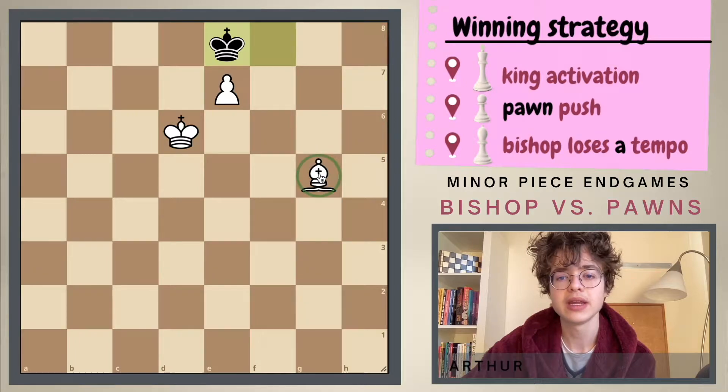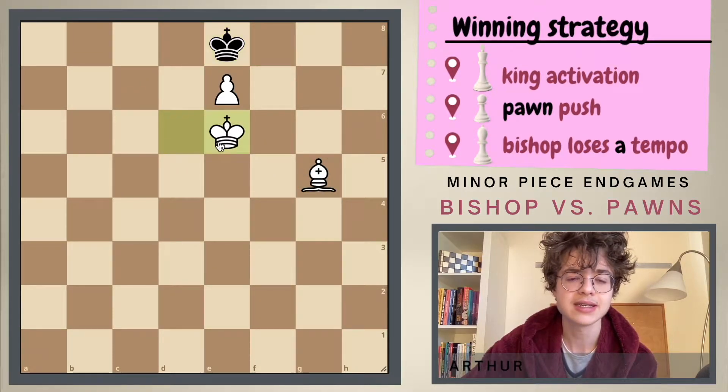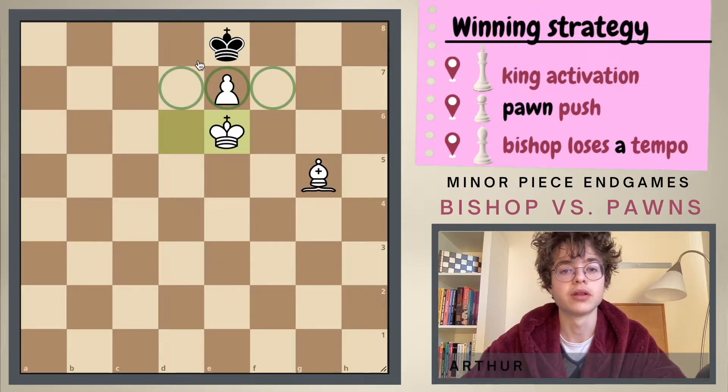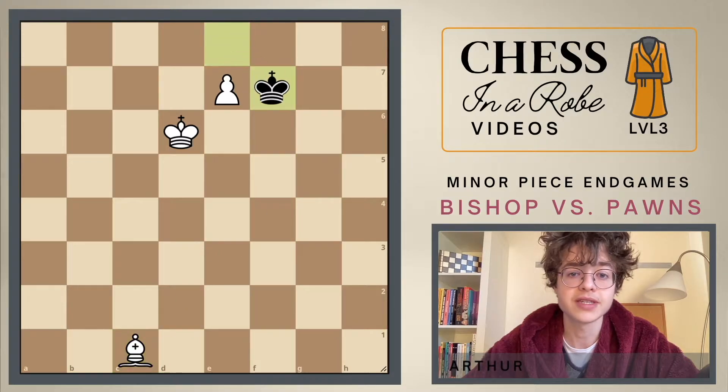So we want to play a waiting move with the bishop. We don't want to play the move king to e6 — this would be stalemate because the king controls d squares and the pawn controls d squares. What we want to play is some waiting move with the bishop. Say we play the move bishop to c1, the king goes to f7, and now we can play the move king to d7 and afterwards we'll just be able to promote.